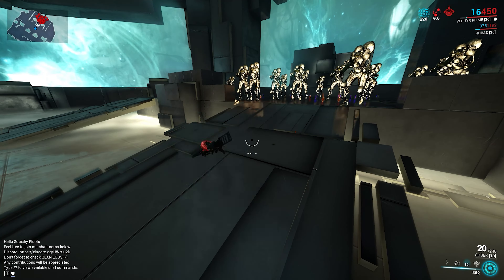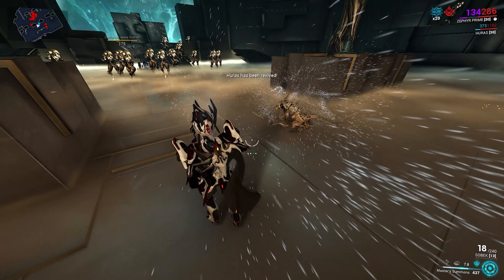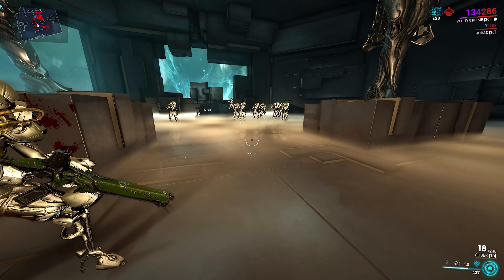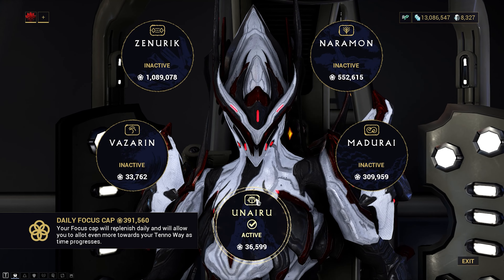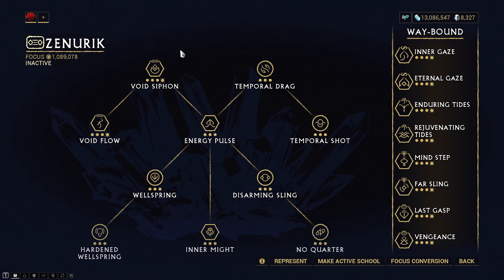The fourth ability will be replaced with Master Summons in case our Kubrow dies — this ability lets us instantly revive our Kubrow at our crosshair with a single use. For our focus school, you can bring whatever you want. In my case I was using Unairu to strip enemy armor in case I needed it, but apparently just spamming one was faster so it wasn't really that useful.